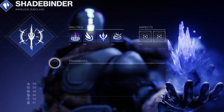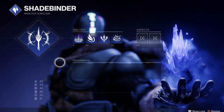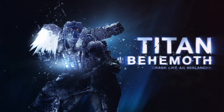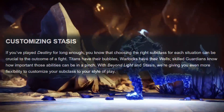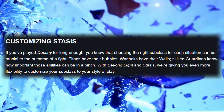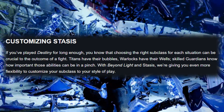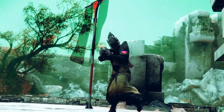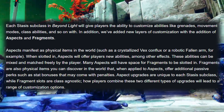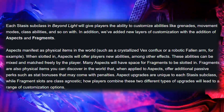Customizing Stasis — now this is the part I was looking forward to. I was really concerned about whether it was going to be like a Destiny 1 skill tree or more like Destiny 2, but I wanted to see something different. With Beyond Light and Stasis, Bungie is giving players even more flexibility to customize their subclass to their style of play. Each Stasis subclass will give players the ability to customize abilities like grenades, movement modes, class abilities, and more. In addition, new layers of customization have been added with aspects and fragments.